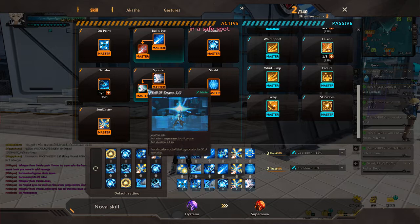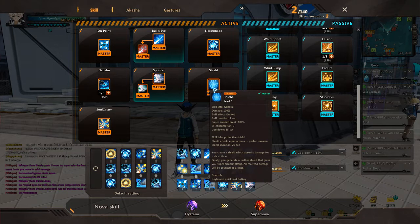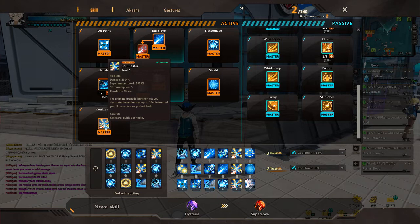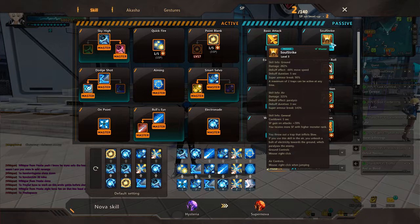Electronade is another main damage skill that must be maxed — 1114 damage, which is insane. Sprinter must be maxed because it regenerates SF; without this SF regen buff you will miss out on immense DPS. Exalted is good for both PvE and PvP — you can proc the shield against boss damage, avoid taking damage, and avoid CC, while also giving a protective buff to your party. Soul Caster is your ultimate — max it out, no explanation needed. Basic attack is maxed for maximum damage, and Soul Strike is maxed because it regenerates SF and is a strong skill overall.